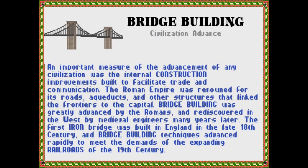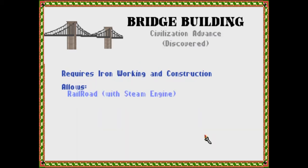Bridge Building — an important measure of the advancement of any civilization was the internal construction improvements built to facilitate trade and communication. The Roman Empire was renowned for its roads, aqueducts, and other structures that linked the frontiers to the capital. Bridge building was greatly advanced by the Romans and rediscovered in the west by medieval engineers many years later. The first iron bridge was built in England in the late 18th century, and bridge building techniques advanced rapidly to meet the demands of the expanding railroads of the 19th century. This allows you to do the Railroad, which you have to get the Steam Engine for.